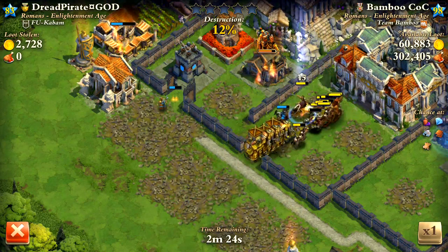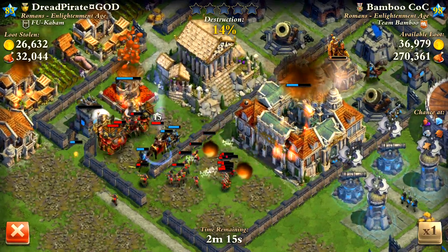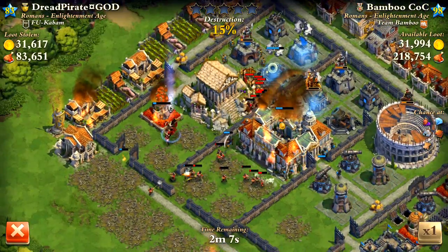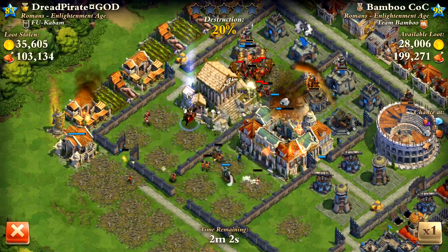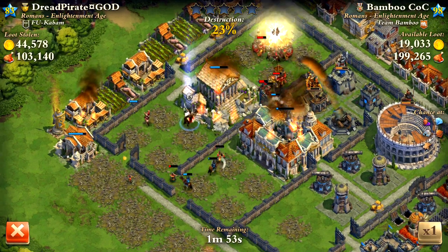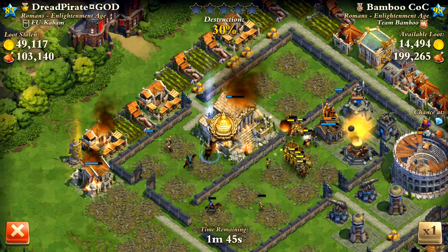He also should not have rallied everybody that close to the middle where everything can target them. Because now both those mortars are firing and his cannons are down. You can see he used his mercenaries with all those elephants - those things take forever to kill. He's actually having a real hard time. He's barely getting the town center damaged. It's actually a miracle he didn't lose this. Yeah, he got the town center, but he's not gonna do much else.